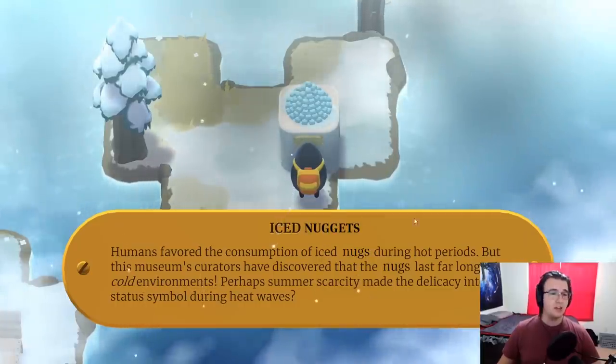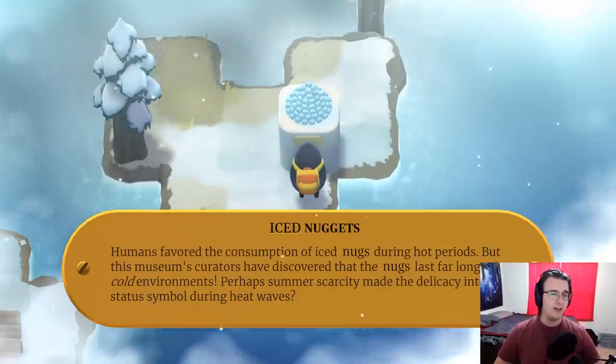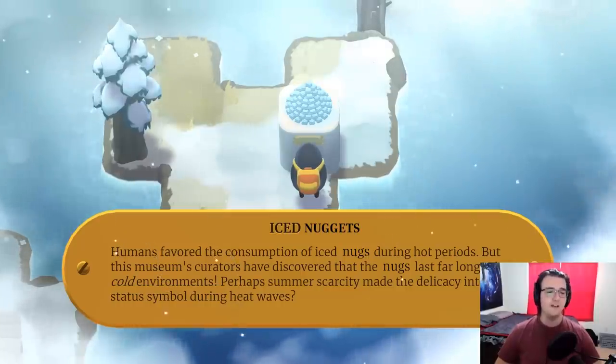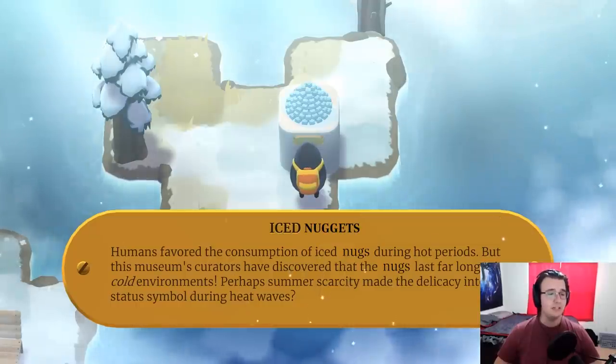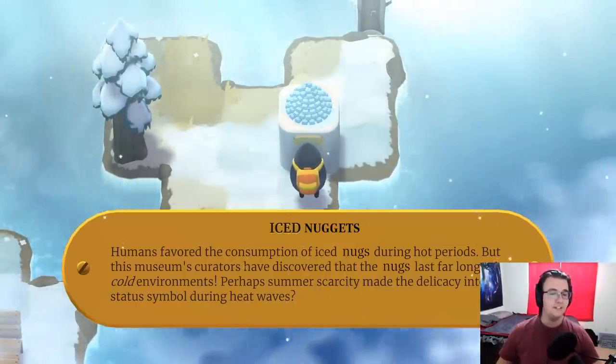More iced nuggets — I was going to guess this was a snowy pine cone. Humans favored the consumption of iced nuggets during hot periods, but this museum's curators have discovered that the nuggets last far longer in cold environments. Perhaps summer scarcity made the delicacy into a status symbol during heat waves.